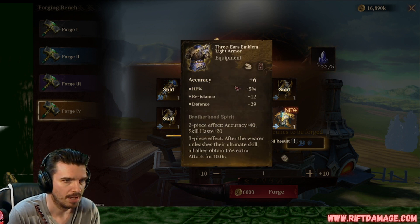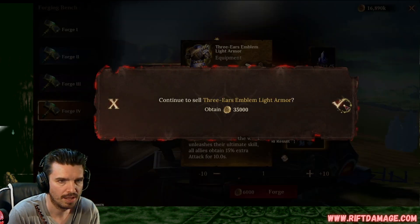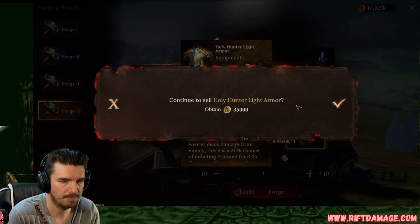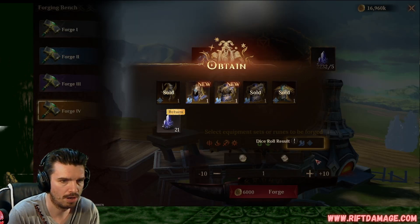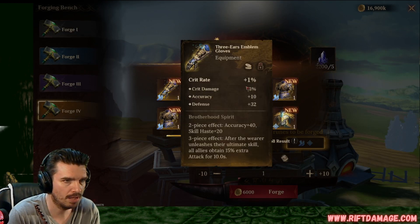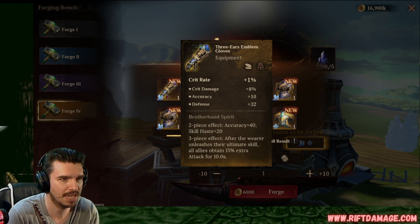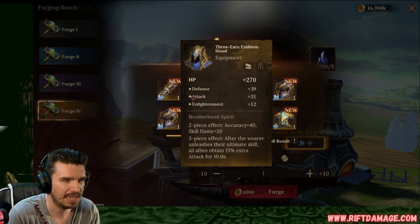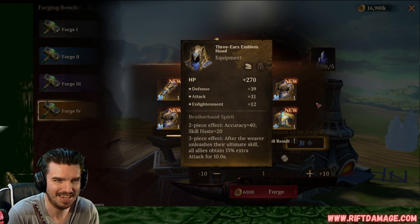Accuracy, HP percentage, resistance, and flat defense. We're going to sell that. We can do better. Flat HP. We can do better. Crit rate gloves, crit damage, accuracy, and flat defense. I wish that was defense percentage at best, but I really wish it was attack. Flat defense, flat attack. We can get rid of that trash.